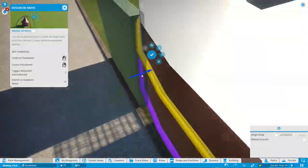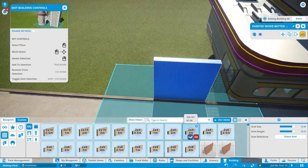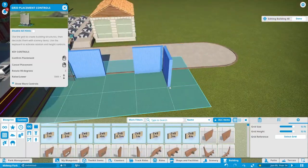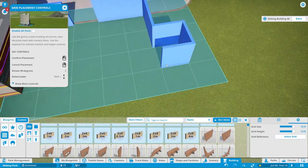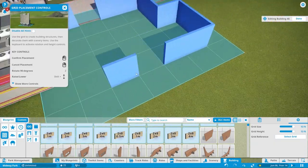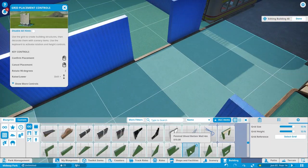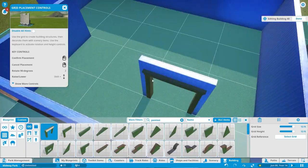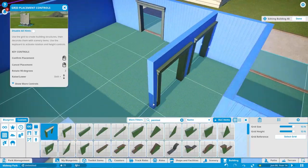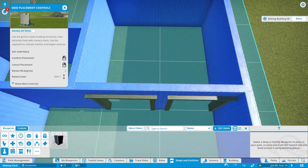I'm kind of conflicted whether I should spoil what the building is or not, but I'm just going to tell you right now — this is going to be a security building. This is going to be where guests get their first aid if they need first aid, and where the security offices are going to be for all of the security workers in the park.